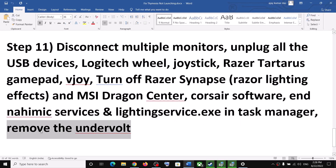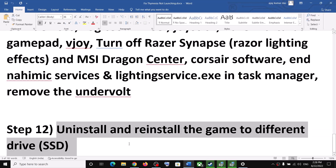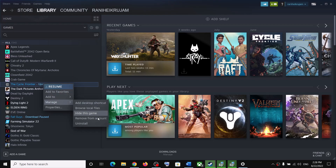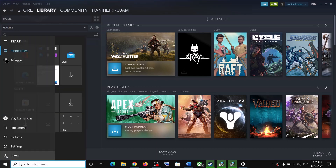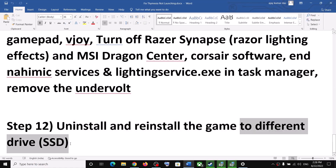Also remove any undervolt if you have undervolted your hardware. The last step is to uninstall and reinstall the game to a different drive. Right-click on the game, select Manage, then click Uninstall. After the uninstall, delete the game installation folder, then restart your computer. After the restart, reinstall the game to a different drive — if you have another SSD or HDD, try installing it there.